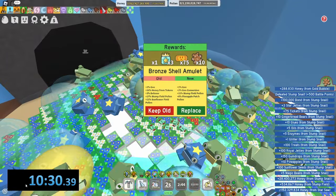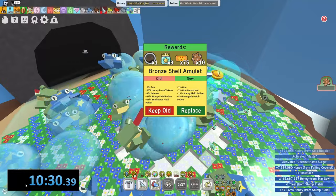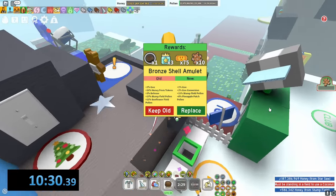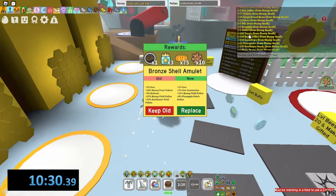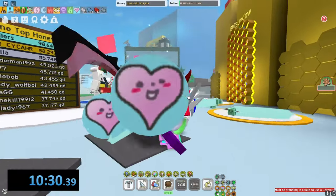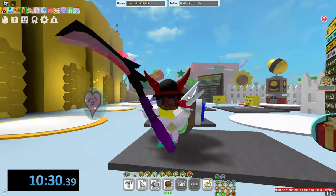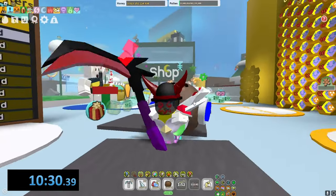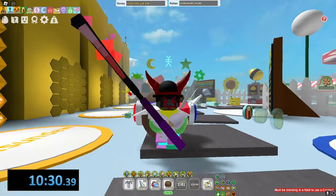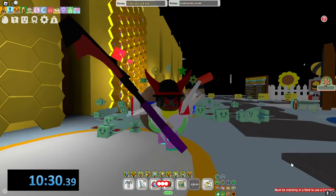10 minutes and 30 seconds! Yarex got 13 minutes and 6 seconds — I beat Yarex! The rewards were pretty bad since it's my second time killing the stump snail: 10 gingerbread bears, 10 glues, 5 oils, 5 enzymes, 1 glitter, 100 treats, 150 gumdrops, 10 pineapples, 5 magic beans, and a few other things. I won, and that's why you never give up. If you enjoyed this video, make sure to like and subscribe. I'll see you guys in the next video — I just realized I forgot to mutate the top three bees. I could have got an even better time!